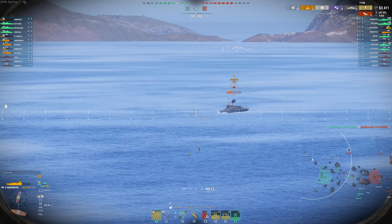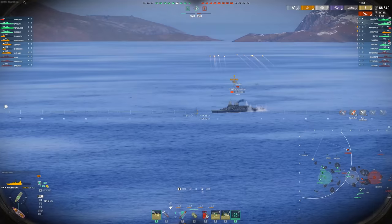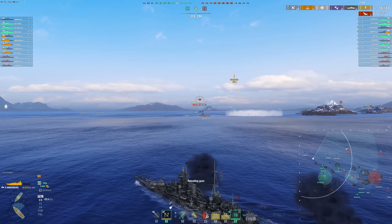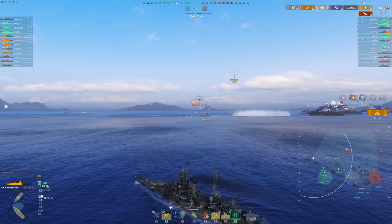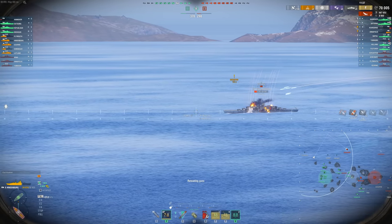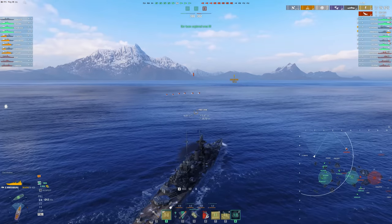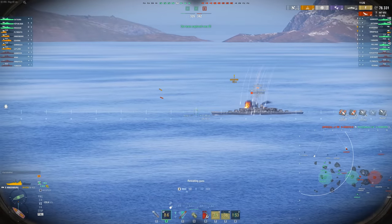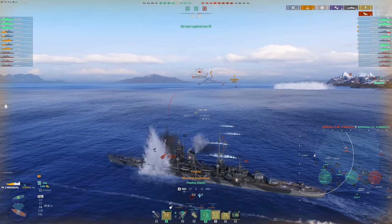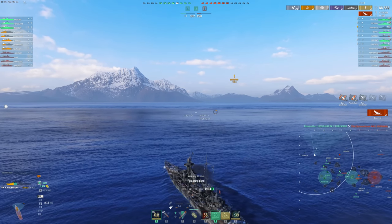You'll notice those second set of torpedoes obviously didn't come from the Gearing, since the Gearing is off to my right. There was a Yamagiri last spotted in the middle at low health, so he probably went to the back of the map to try and deal with our flanking push - and that's exactly what has happened in this game. The Yamagiri is on the A line and trying to torp me out. So as our Hydro is running out here, this is going to be the end of my game. These torpedoes coming in are going to hurt me quite a lot.